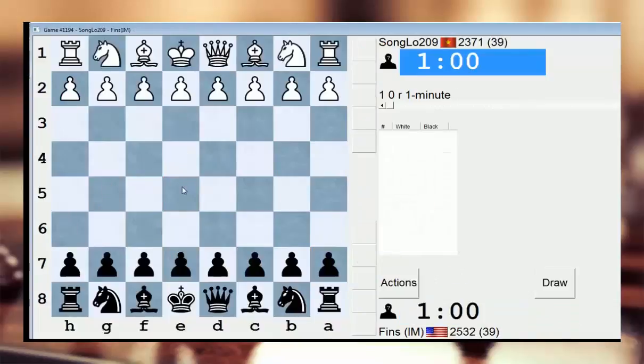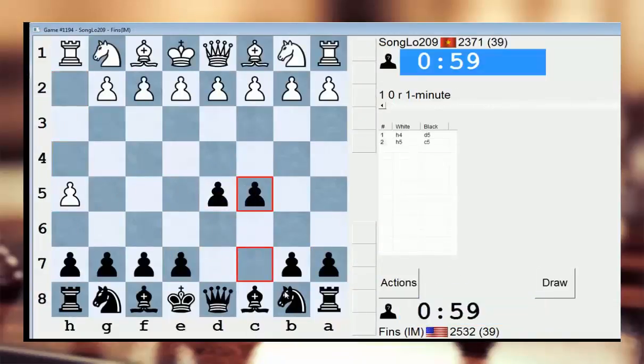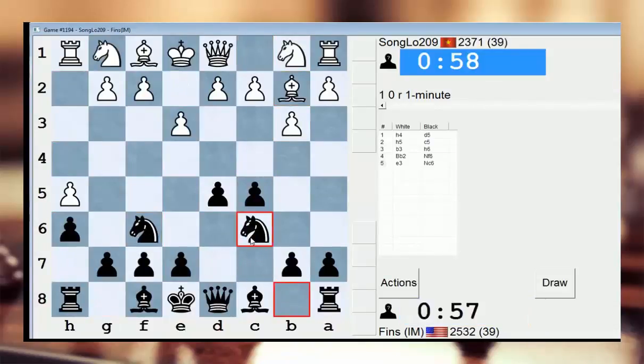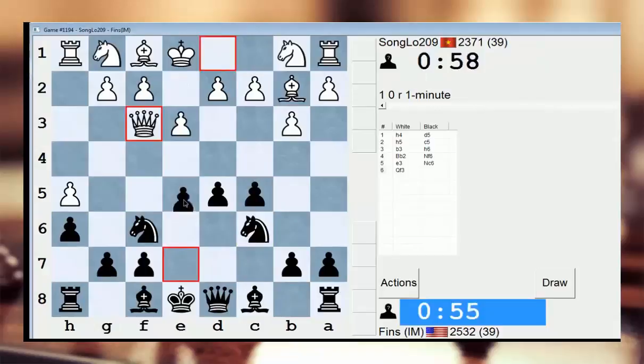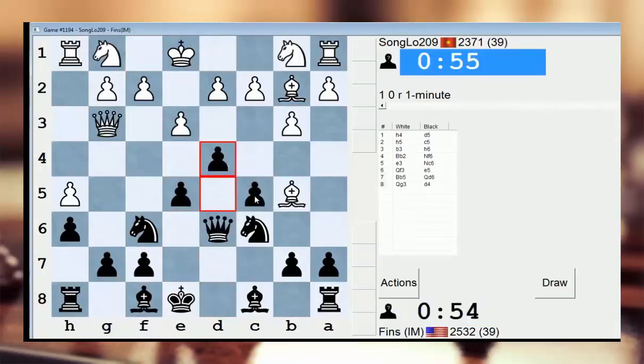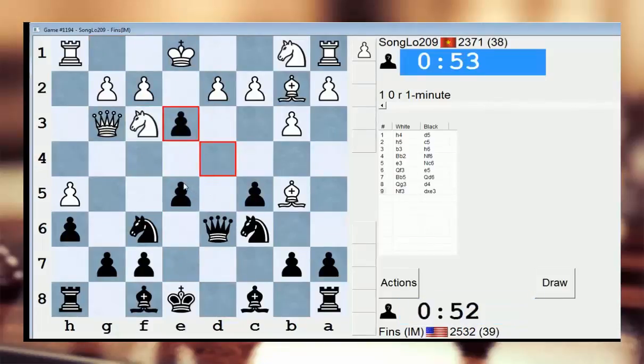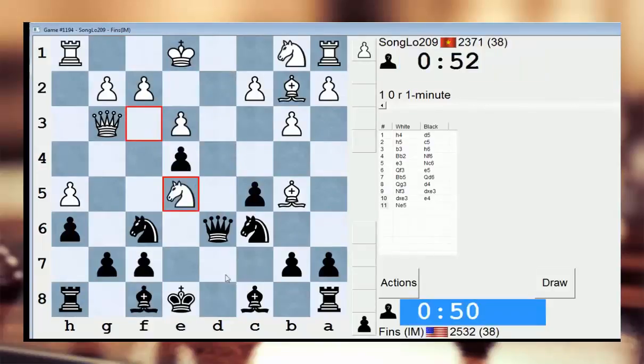I was just really sluggish that game. My queen d2 move was awful — I should have just taken on g7. So unlike a lot of people, Songlo actually does this all the time, this type of opening. It's not just his bullet opening. He actually legitimately likes to do this all the time. He's got a whole system down that he plays this way.